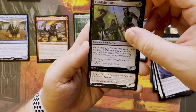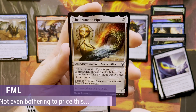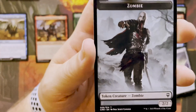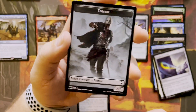I got another legendary — a Prismatic Piper, which comes every third pack, so we know what this is. Nothing. And then I got a zombie — strutting around, missing the bottom of his jaw.